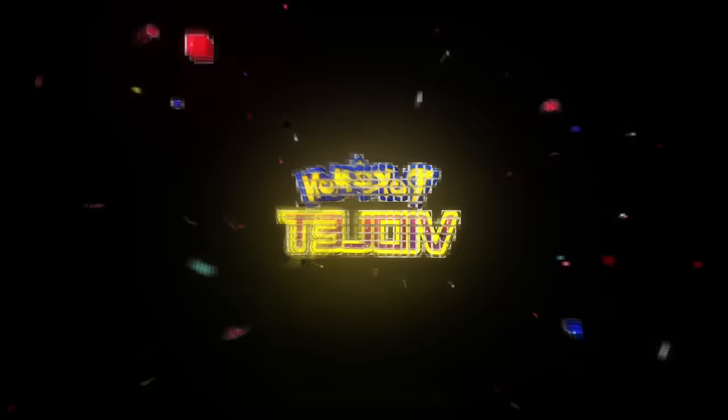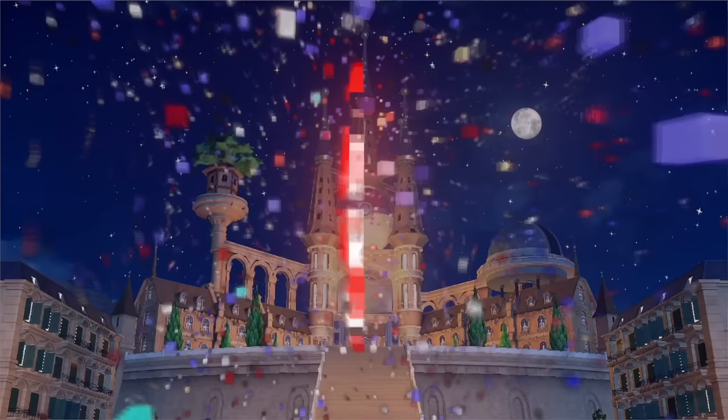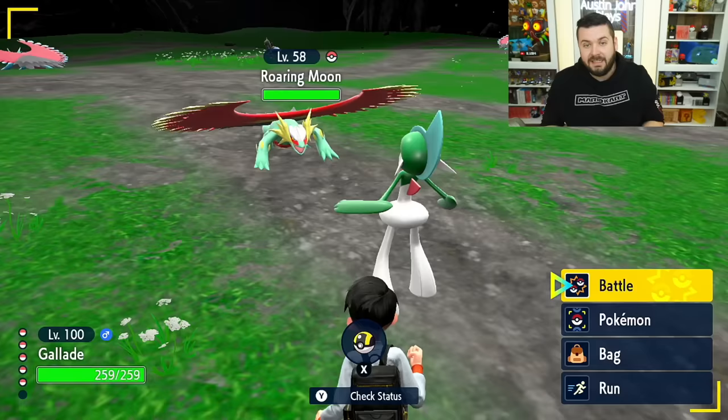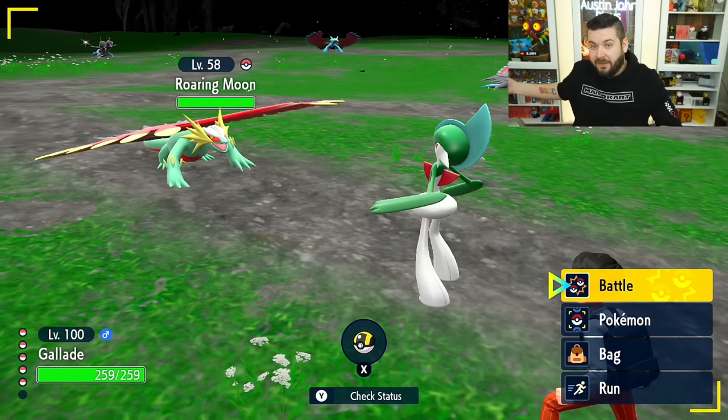What's going on everyone, Austin John Plays here. Today I'm going to be going over some helpful tips and tricks for you to hunt some of the more difficult Pokémon like Roaring Moon and Slither Wing in Pokémon Scarlet and Violet. I have a shiny Roaring Moon on screen — this is my third. I've tested this, it works. I've heard of people having so much difficulty trying to get shiny Roaring Moon, and I can tell you exactly what you're doing wrong.